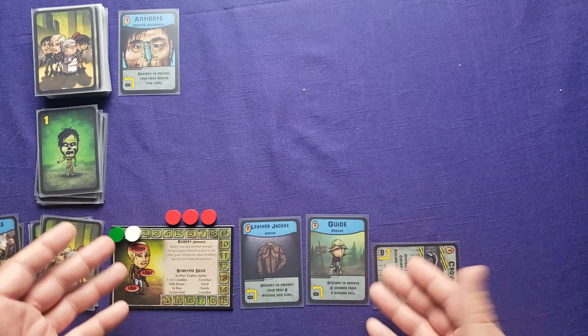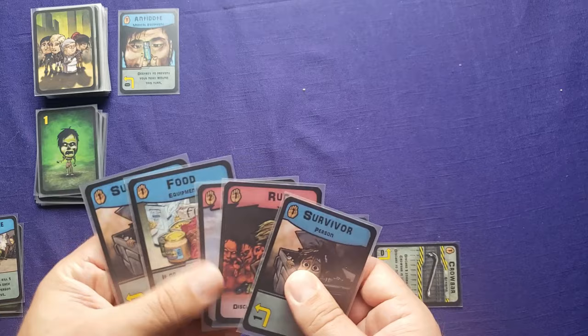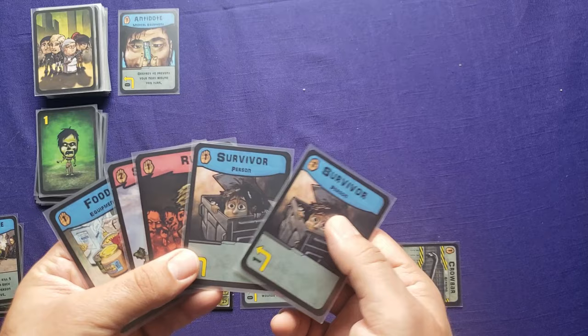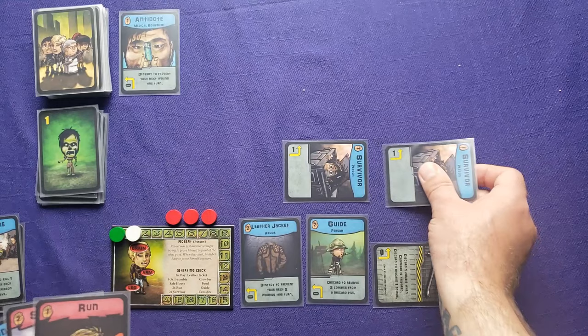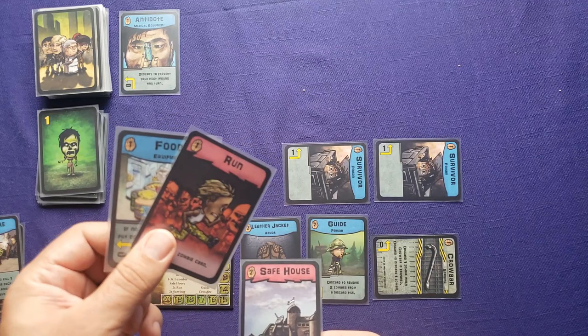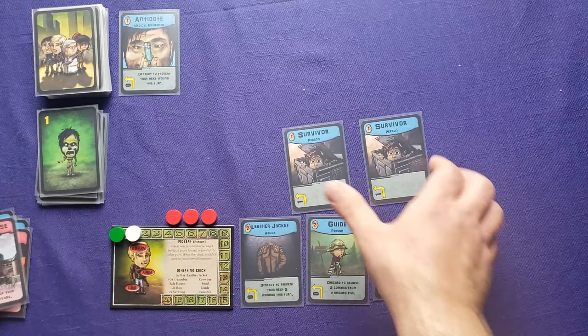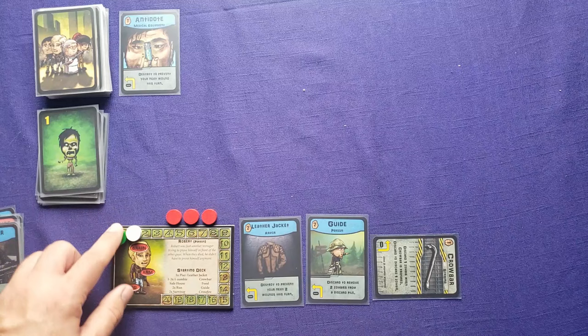Next turn, I draw five cards with no zombies since I only start with one. I have some survivors. I'll put them into play unprepared. I have food and a run I don't need right now, so I discard both — one for each survivor — to prepare them. Then I play the safe house and rescue both, gaining two survivors and moving the marker up to two.